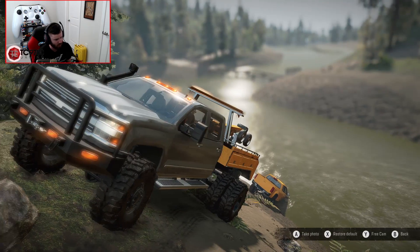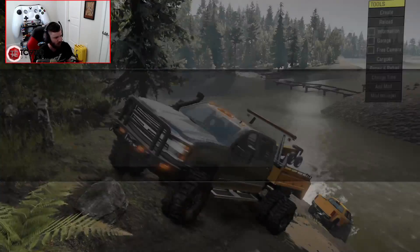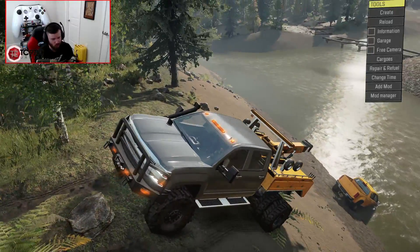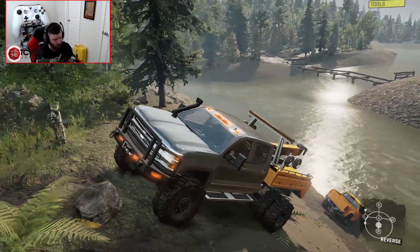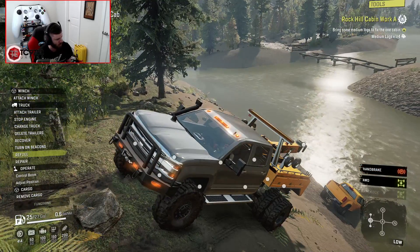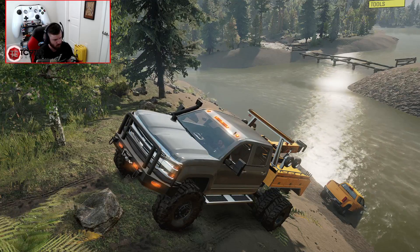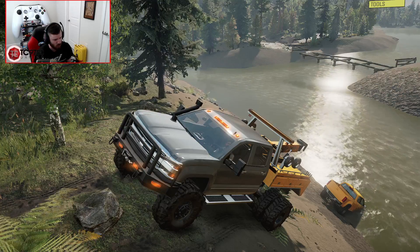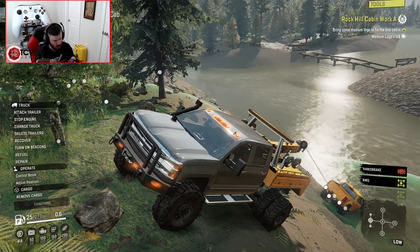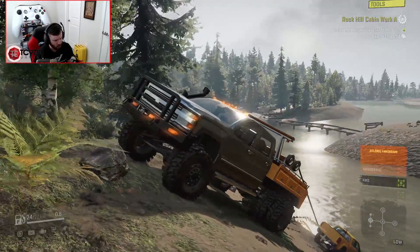That's one heck of a situation. That guy really is legitimately in the river. How close should we actually get to him? I don't necessarily want to put the tow truck at risk of falling in either. So I'm going to put the tow truck in low and then actually control the boom — straight to the rear hitch. I'm going to give it some throttle.